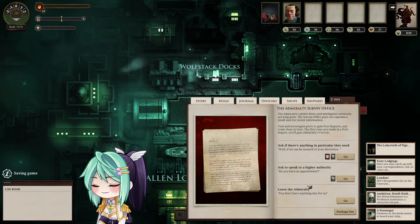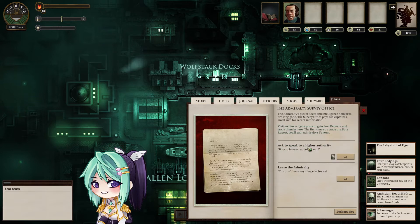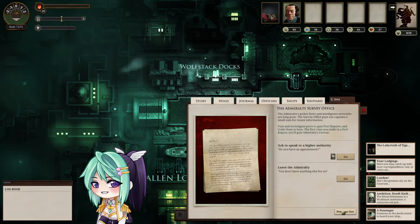Ask if there's anything in particular they need. If we can be assured of your discretion, speak to our agent at this port and return — we will see that you're rewarded. Which port? Retrieve strategic information from the Iron and Misery Company Fungting Station — the same place the Gnomic Gallivant wants to go. Ask to speak to higher authority. Do you have an appointment? I need to survey three ports and only then will they see me. Fine, I'll leave.